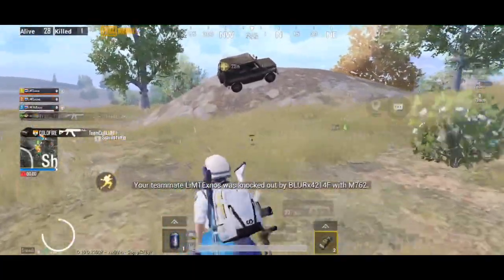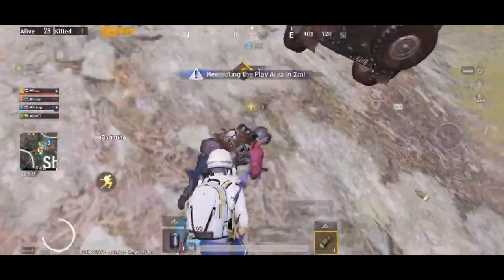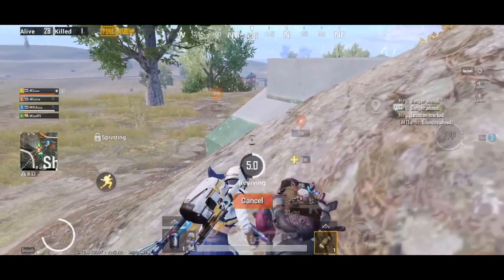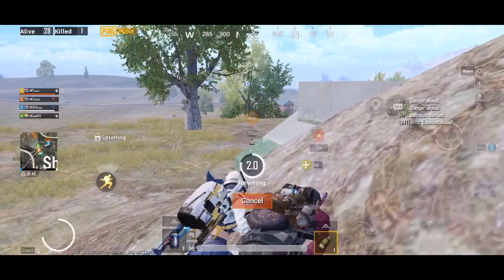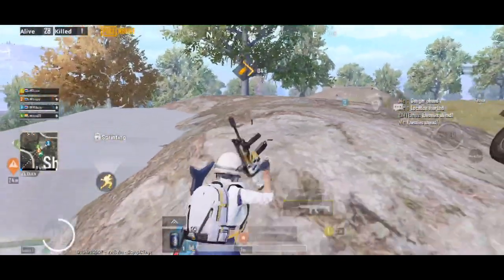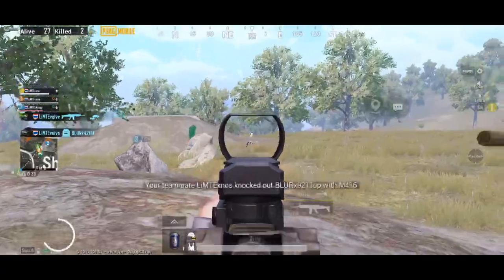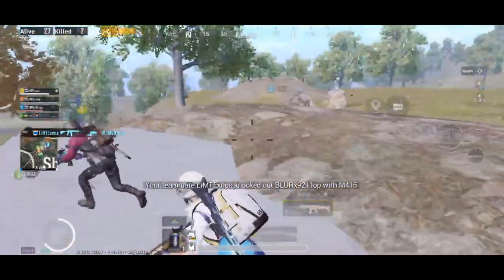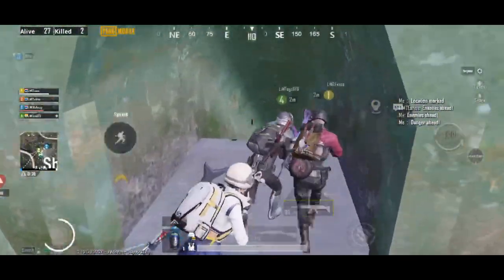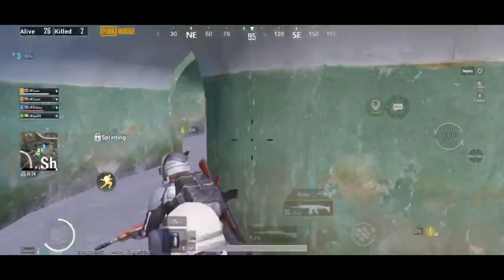Push it at an IGL signal. Just take cover in the front. Take the push at a low point, then push at a high point. You can use the maximum throwables. Do it properly in the first fight. We can use throwables as well. That's why we practice close-range fights.